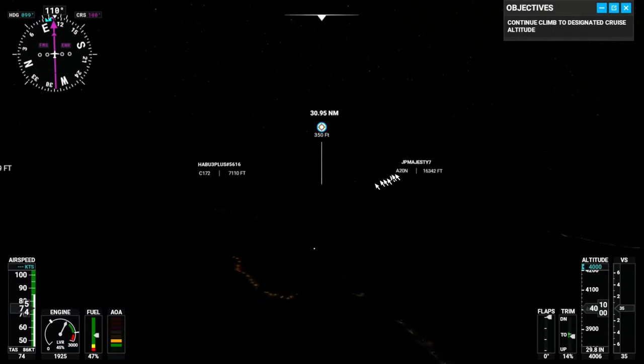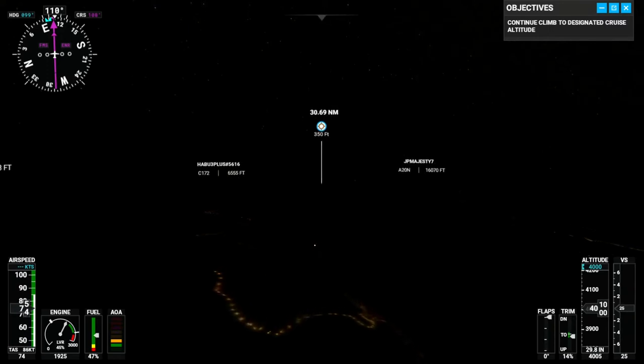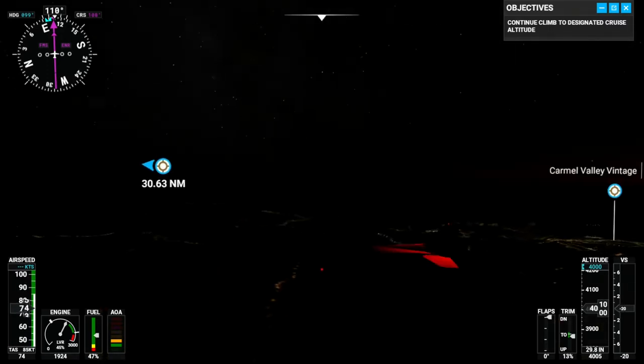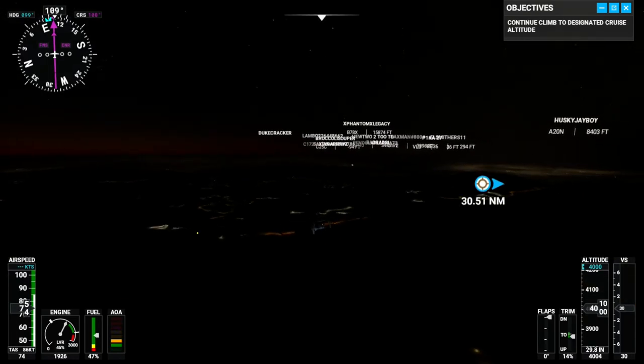I see a couple of planes. This looks like a real plane, maybe? And this looks like a user, but it's kind of hard to say. If I look around, I can probably see a few more users up there. A bunch back towards the Bay Area.